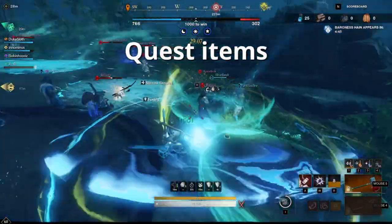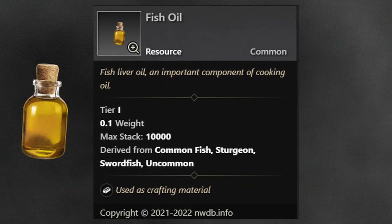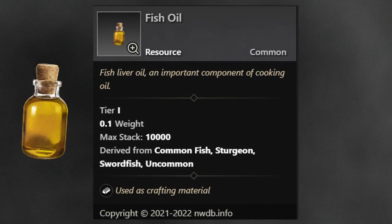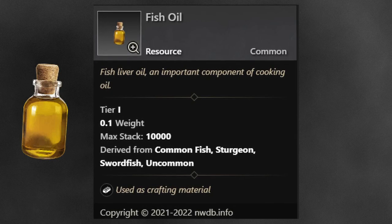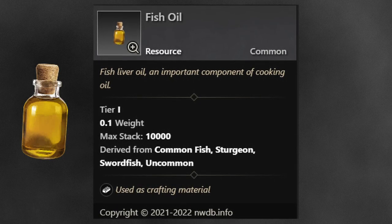Now let's talk about quests. The quest to even get into Brimstone Sands requires fish oil — likely the same for all factions, since you need to make a kind of potion to get in. That'll probably be high in demand on the first day, and as mentioned it's also needed for fish sauce, so demand will be generally higher.